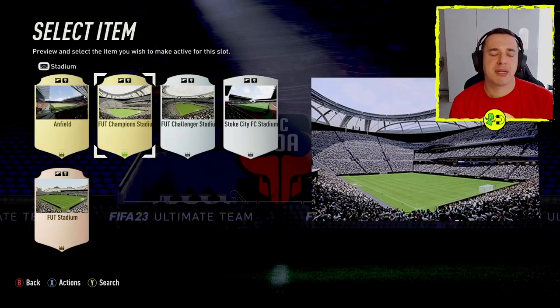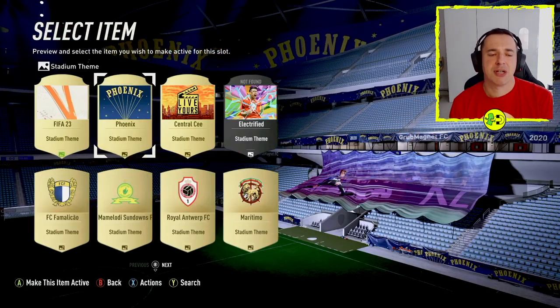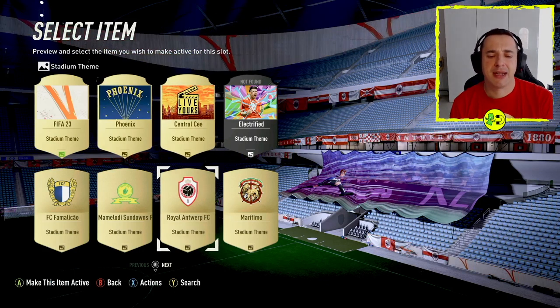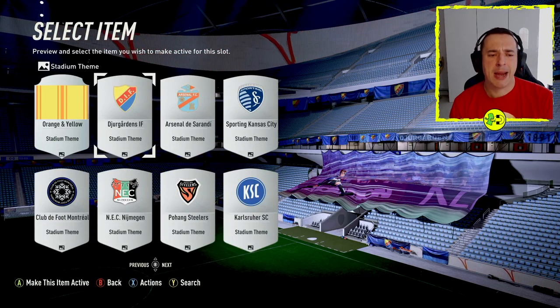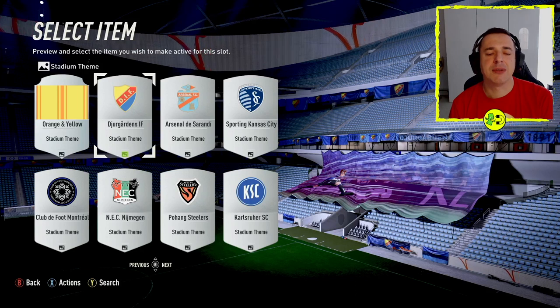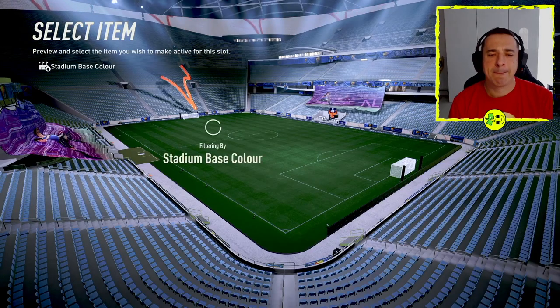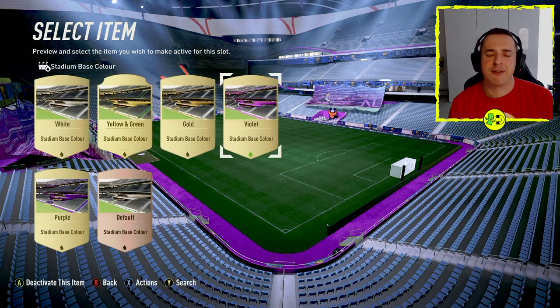Let's go with the Champions Stadium — this is the biggest one. Back out here and then we've got the stadium theme. You can buy themes, and I'll show you where you buy all this in a little bit. These put banners over everything and there are all sorts of different ones you can buy — it's sort of the main decoration. To use any of these, simply press A, or X on the PlayStation. You can also change the stadium colour, though you'll need to buy some of these colours. We can go with the violet, for example.